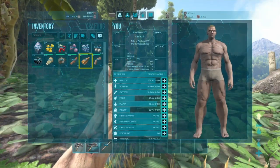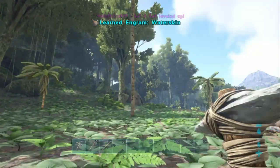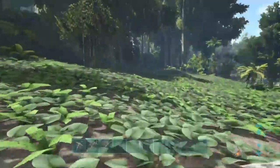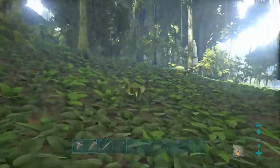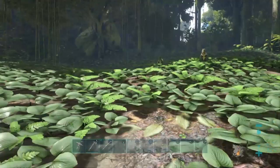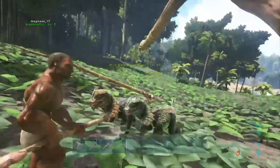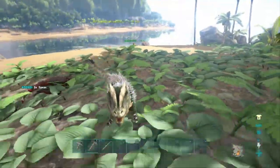Equip the spears on your hotbar on the right D-pad. The place we want to go is this way towards where the Rex is - let's go through the jungle. There's a dilo here - let me check what level it is. That one's 68 and that one's 40. Kill the one on the left - throw it with L2. Run! He's dead. Now we need to punch it till it gets knocked out.